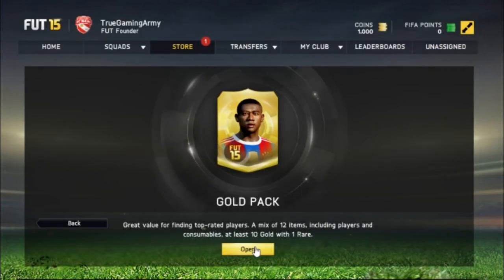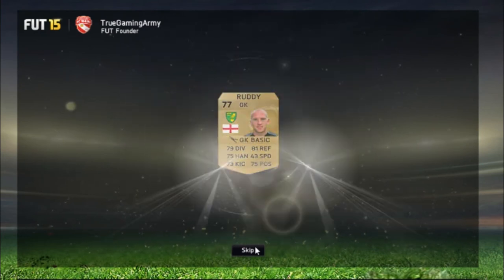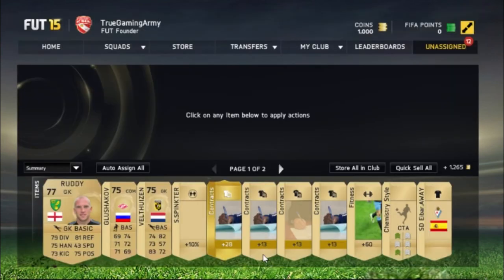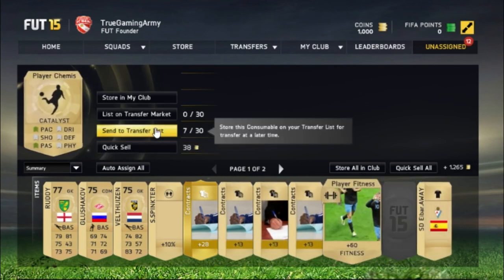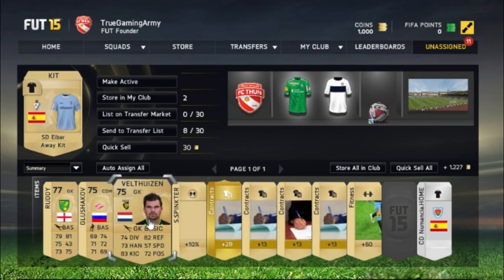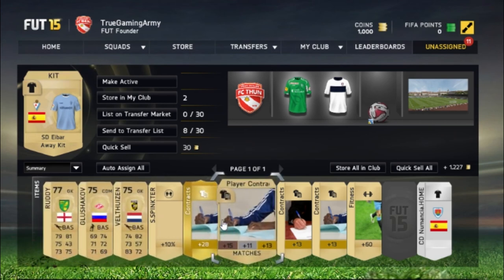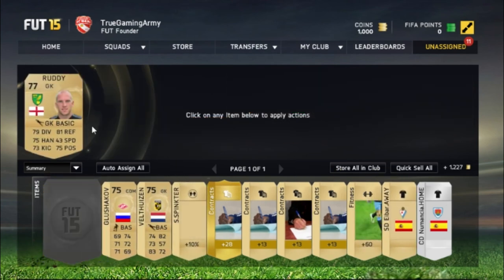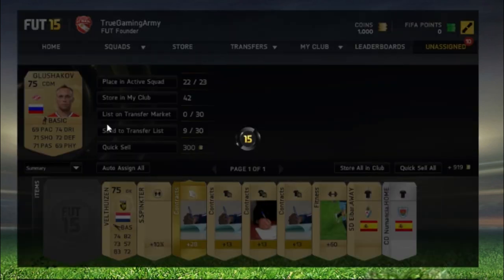And now the final pack, a gold pack, so let's do this. Rudy is our best player. We got some good players, but not that many though. Oh, we got Catalyzed, that's a good one, let's put him in the transfer list. And we got Walthusen Rudy. We got a shiny contract, we're going to keep it for ourselves. Rudy sounds like a good keeper, let's put him in the transfer list and let's put those in the club.